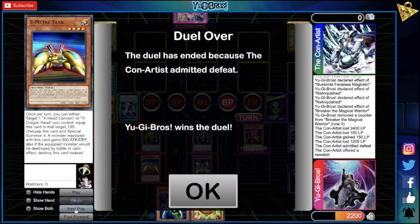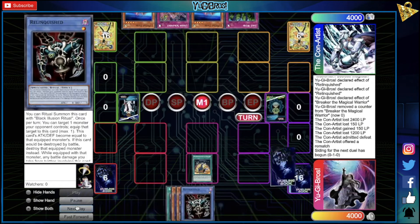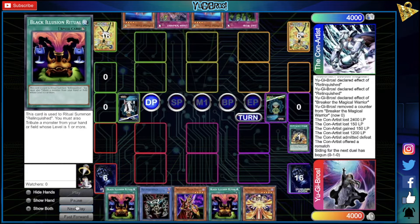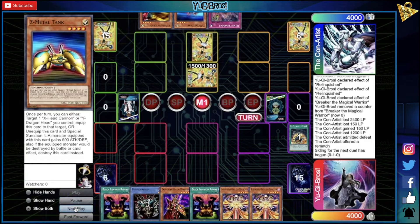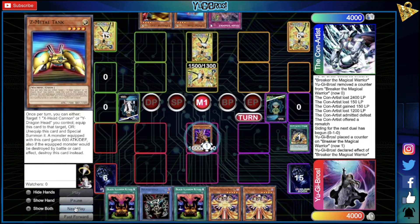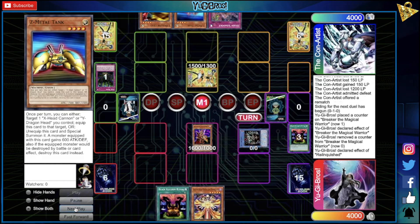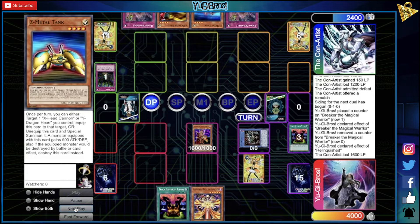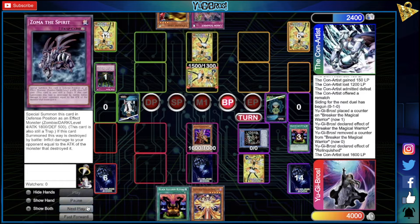Going into game two, they make us go first. We're notorious for just setting and passing, but we set Z-Metal Tank. They set the last one and pass. We draw into Faceless Magician, normal summon Breaker, and pop their face-down which is Lost Wind — really good against Relinquished but not in this situation. Relinquished then takes their defense and gets in for 1600, trying to put pressure on immediately. Alternatively we didn't have to go in for the Relinquished play, but we figured if it was Y-Dragon Head, Breaker wouldn't be able to swing over it.